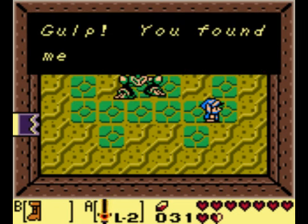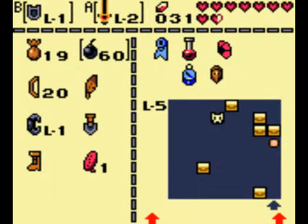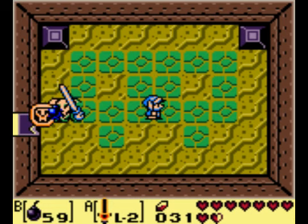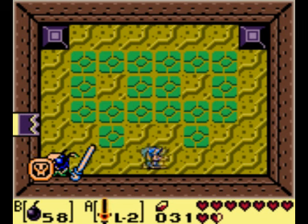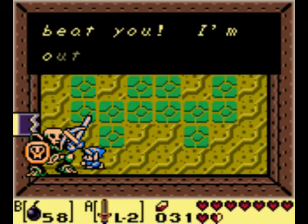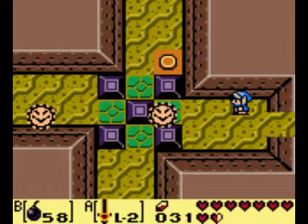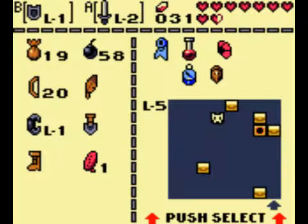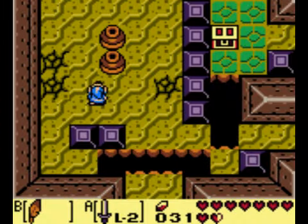Whoa, holy crap! I'm low on hearts. I guess I can show you the actual way you're supposed to defeat this guy — use a bomb there. Ha! Yeah, it's still pretty easy even without full hearts. It's just like the Stalfos guys in the last game. You hit them, they fall down, blow them up, and we move on with life.